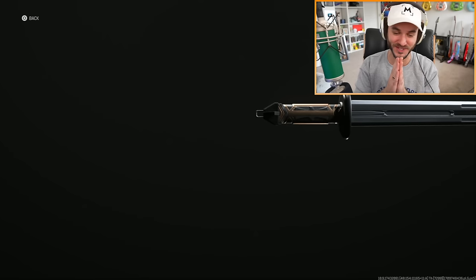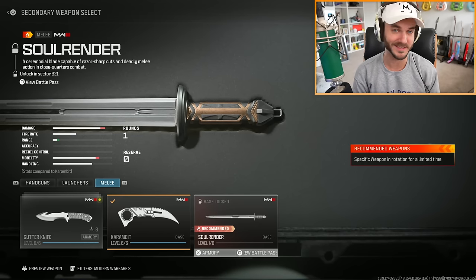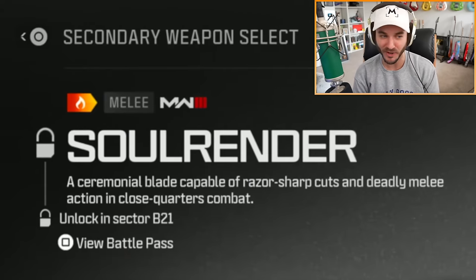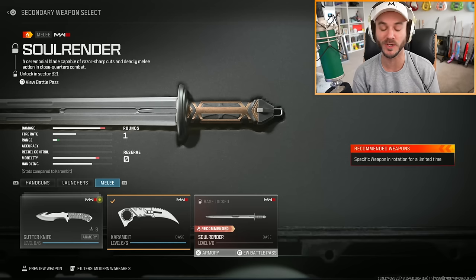What's up guys, this is Merc Music and welcome to the brand new sword in Modern Warfare 3. Sledgehammer Games just dropped Modern Warfare 3 Season 2 Reloaded and they added the Soul Render, which is a sword. It's described as a ceremonial blade capable of razor-sharp cuts and deadly melee action in close quarters combat. For this video we're going to focus on unlocking the Soul Render and testing it out.